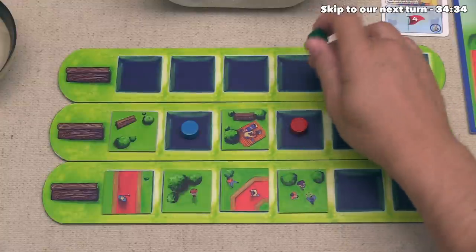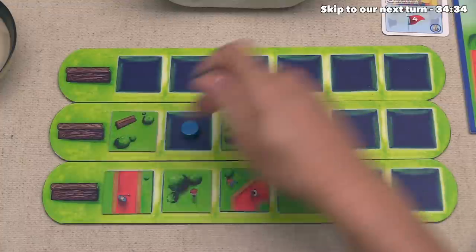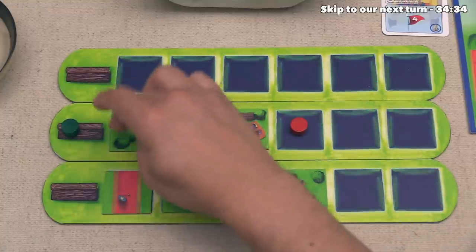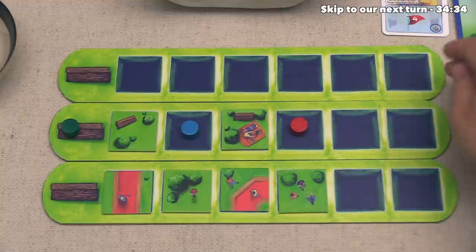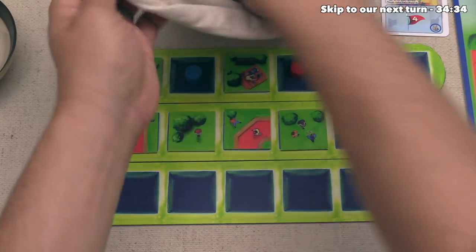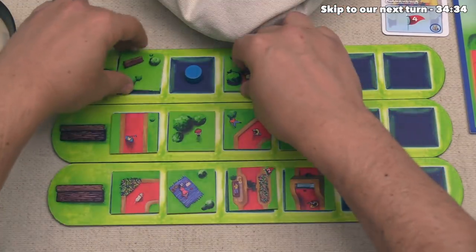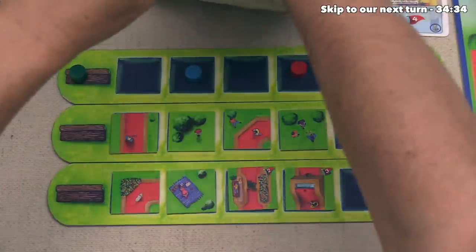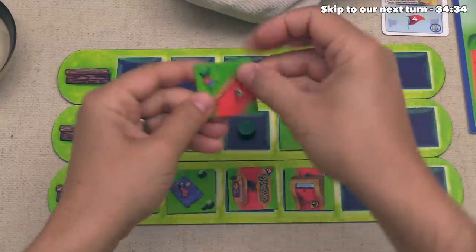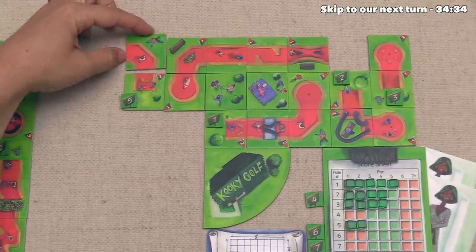After that, the green player can go, and they've decided they really would like to add more pieces to holes instead of these non-hole tiles, so they're actually going to pass and not pick up either one of these. That means this round is over, so we can slide this over and then draw out four more tiles. Next up, we can discard these, and then the green player can start this round.